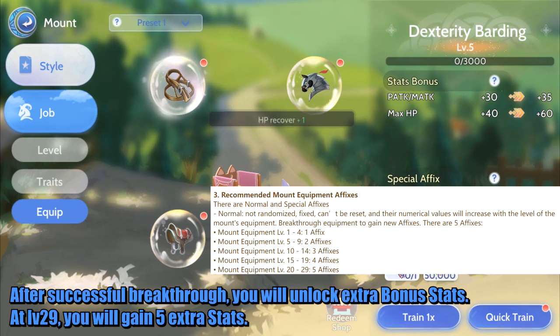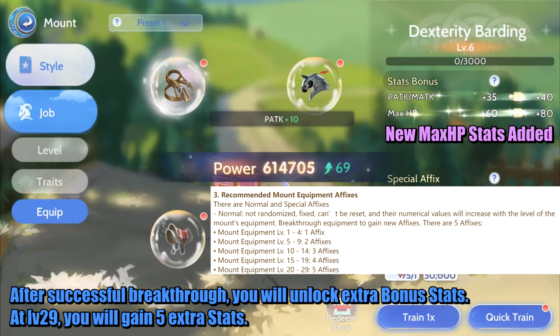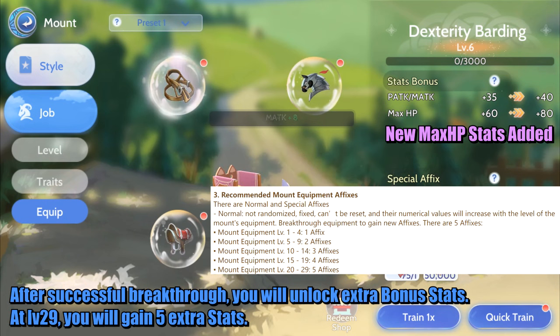After a successful breakthrough, you will unlock extra bonus stats. At level 29, you will gain 5 extra stats.